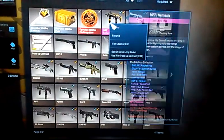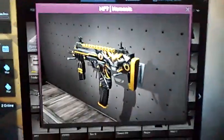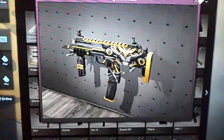In my inventory, this is the first skin I got in the game — the MP7 Nemesis, and it is factory new. See, factory new. First thing I ever opened out of a case.